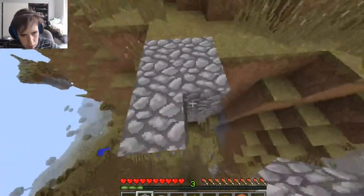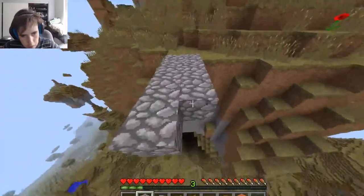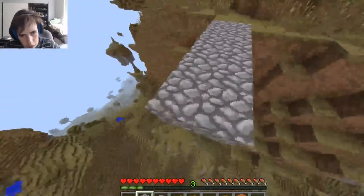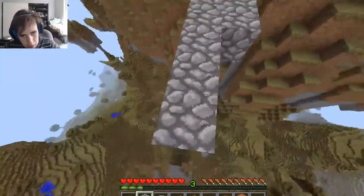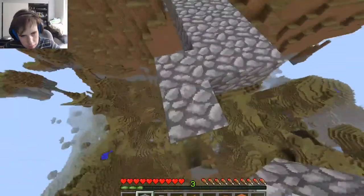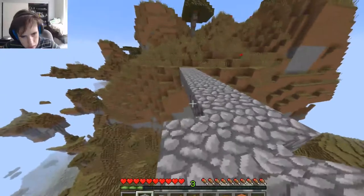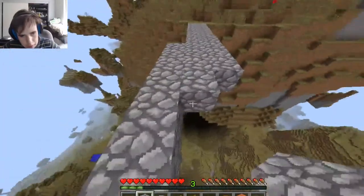Once I get over, I'm just going to build a one-wide bridge over to it, and I'm going to slowly make my way around this entire facility-like thing. This bridge is going to have an unexpected turn. I'm going to put fences around here just so that everything stays safe.